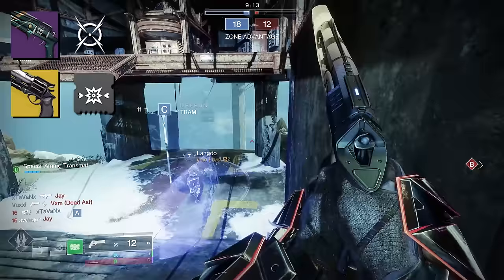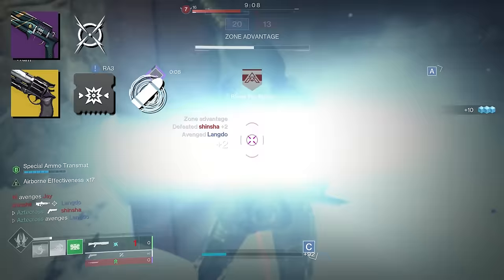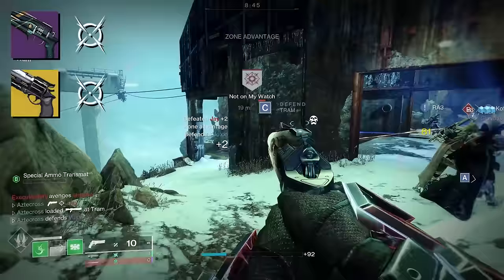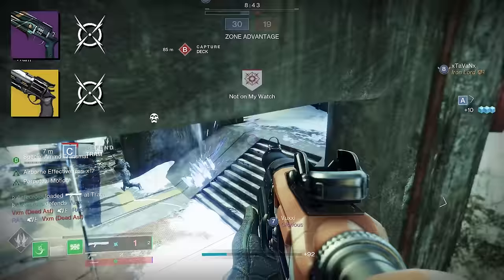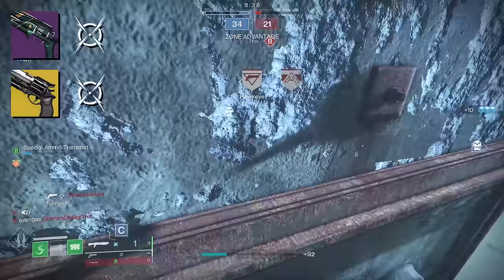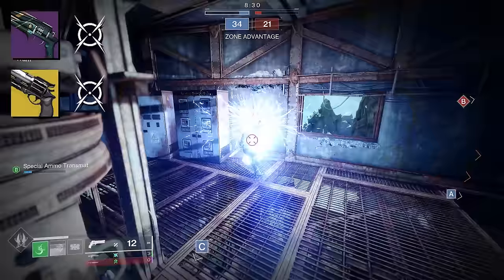A lot of folks jumped up and said 'I Am the Storm' is the way to go on Hawkmoon. I actually have two rolls I keep, but honestly the roll I use most is my Moving Target Hawkmoon. I don't know why — maybe it's the ADS movement speed I like — but part of me feels it actually does help me despite hitting that aim assist ceiling. When I hit that tough shot, I feel like Moving Target carries me on that final shot.